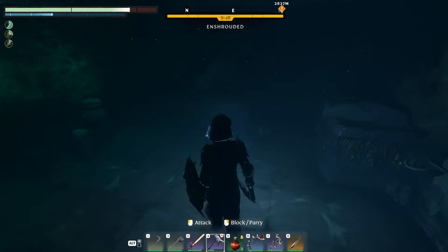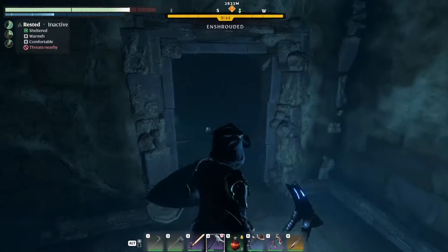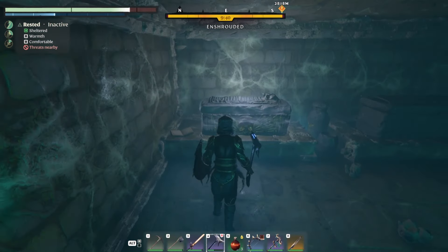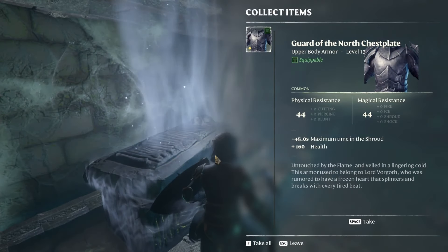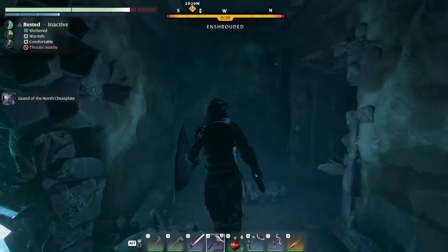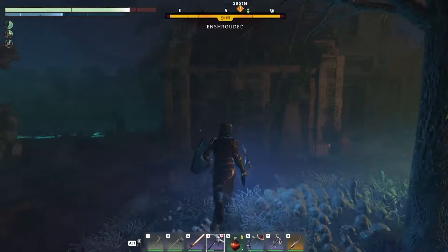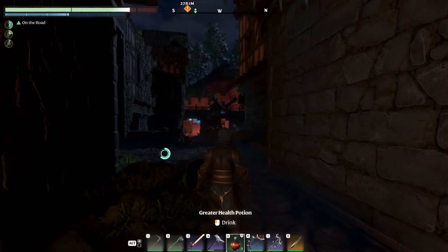It can get confusing which house to enter since a lot of them connect to the same underground network. The house you want is the one with a basement behind the door. Follow it all the way down — there should be a gap leading straight to the chest area. Grab your chest plate, then exit via the staircase and come back the way you came through the Imperial Gardens.